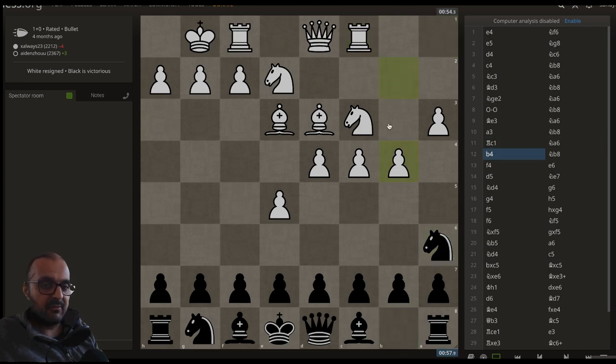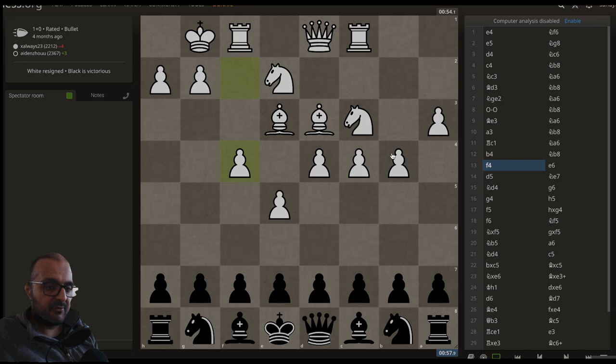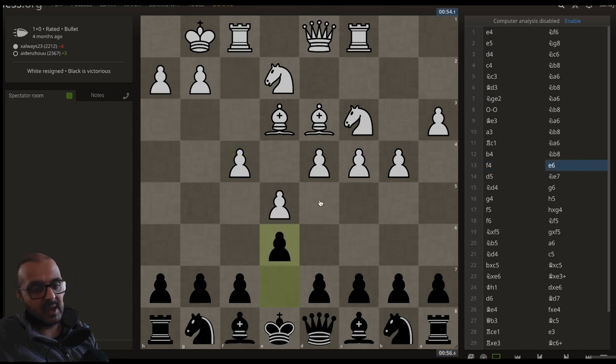And now we have B4 — very Alpha Zero-like, grabbing lots of space on the Queen's side. We have Knight B8, F4. And if you actually study this position on Chessable, the main line is Knight A6, but instead Black goes with the move E6 — an interesting sideline, even though Stockfish gives an evaluation of plus a gazillion.